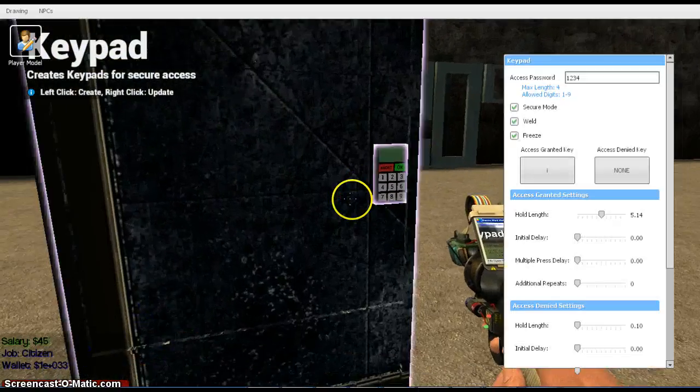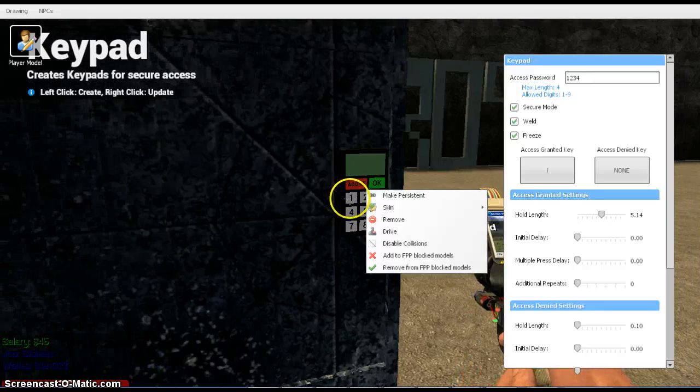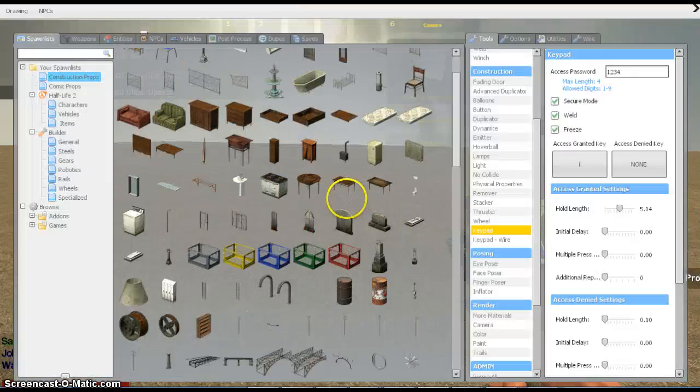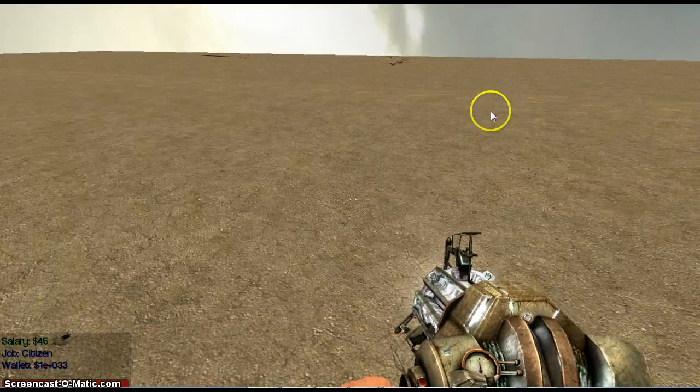If we type in the password right, nothing would happen because this isn't set up yet. But when we type the password wrong, it should ignite us.